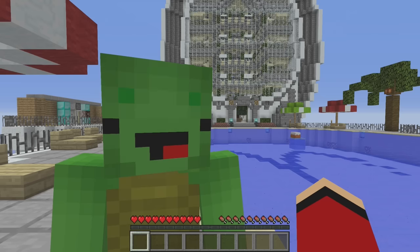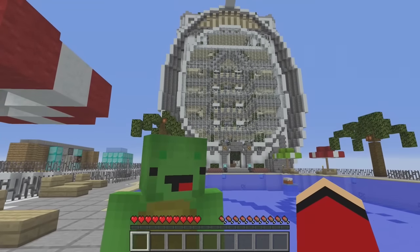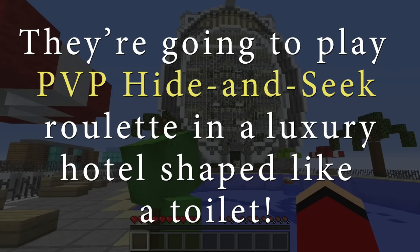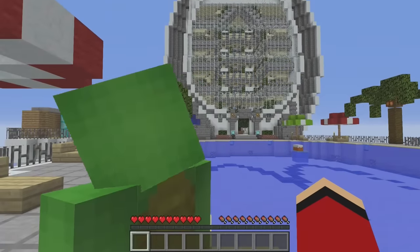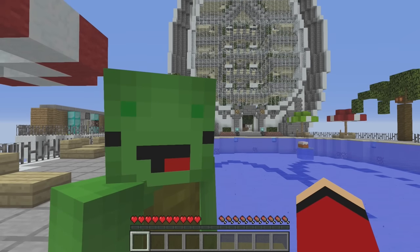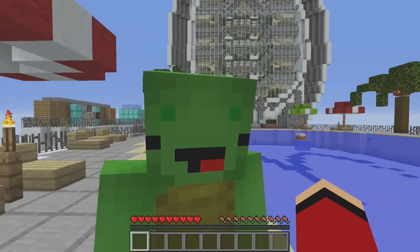What are we here for today? Today, we're inside this toilet-shaped luxury hotel to play hide-and-seek. However, this is no ordinary hide-and-seek — it's PVP roulette hide-and-seek! What do you think, Mikey? Roulette hide-and-seek! I love roulette machines! Well, follow me!